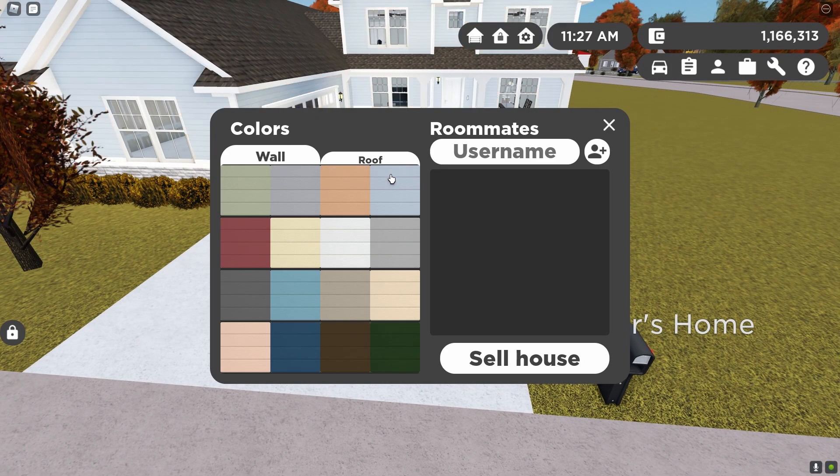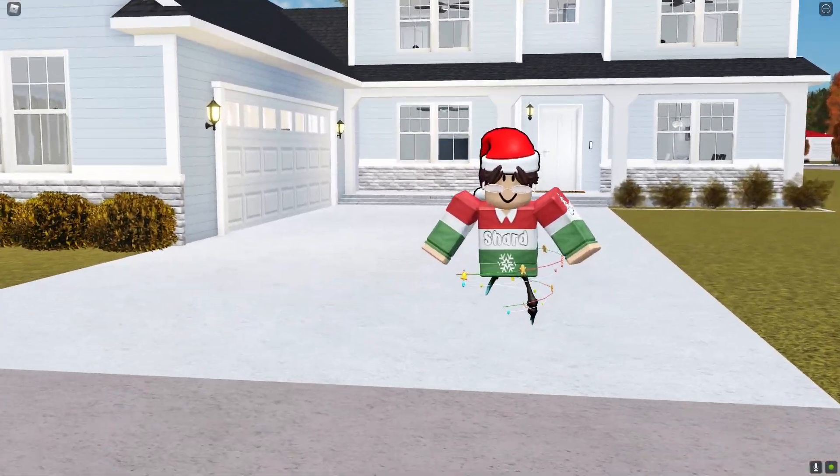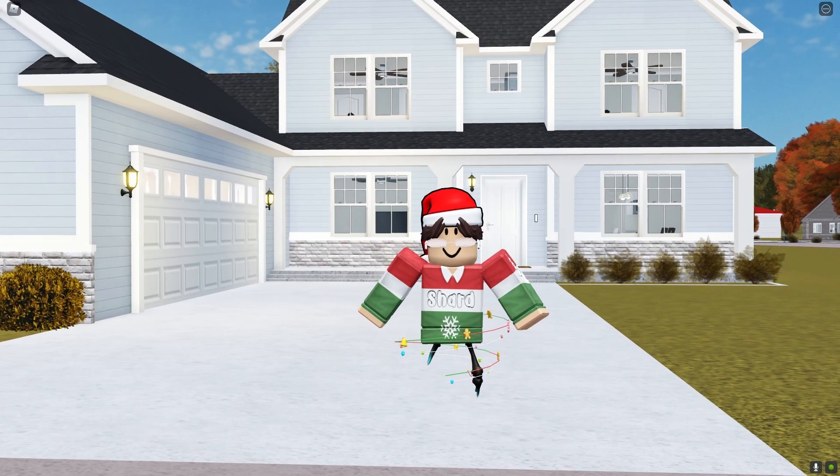To customize your house, you click on the option you want and can change the color by clicking the color you want. If you want to change the color of your roof, you click on the roof option and change the color there too. Overall this is an amazing feature and is definitely helping make Greenville a much more customizable game.